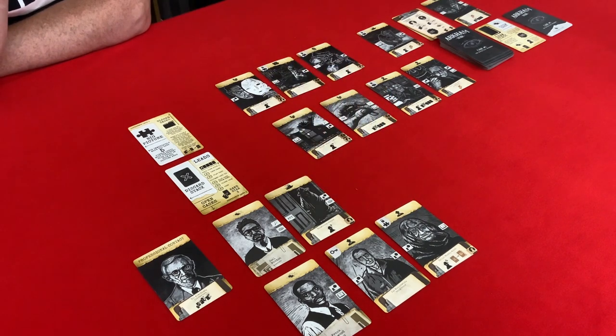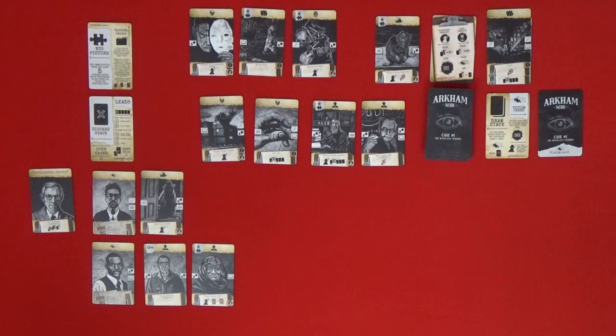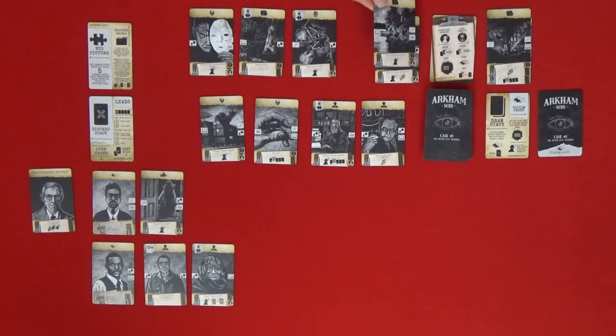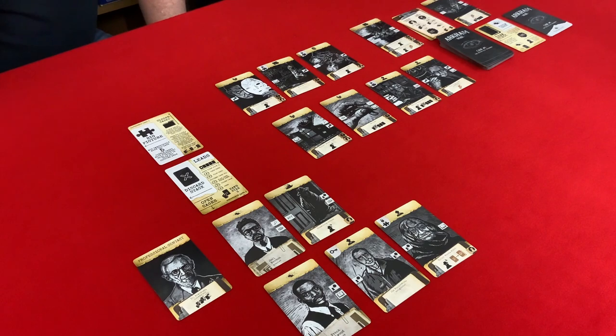We now have two of the same symbol, but that's okay — once we get the rest of the symbols we need, we can keep this one because we already have it in there. But we have to do the bottom action, which means a stability check. The card drawn is a location — Regarded Island — but it has the stability icon. So we now have one in the stability penalty area and we need to be careful.